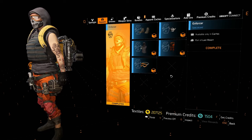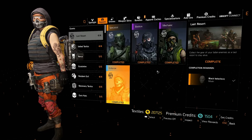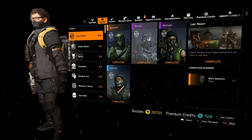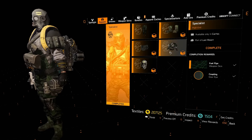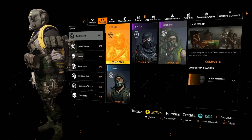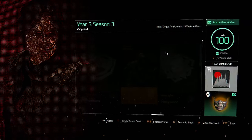Then we've got the Enforcer at the end, which is probably my least favorite of them all. Let me know in the comments which is actually your favorite. It's a pretty good rerun, especially if you only got part of the set last time — now you'll be able to finish it off. Anyone that didn't get it previously will also be able to get it. Just play the game, level up, you will get keys.